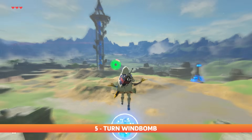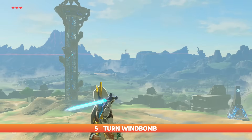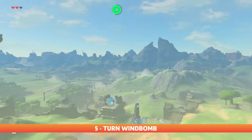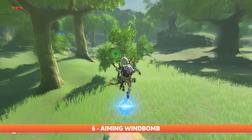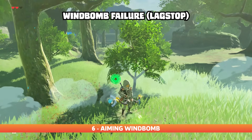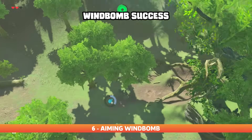Turn wind bombing pivots Link's body angle slightly before getting struck by the bomb. While it has many outcomes in terms of speed and distance, it generally shoots him at a more downward angle, as opposed to a more normal launch which favors height. Aiming wind bomb has the same goal — to change the angle of your launch to be more horizontal. But because the game can have trouble with wind bombs with lots of clutter on screen, such as a forest, aiming at the dirt or sky can reduce objects loaded and make the wind bomb more successful.